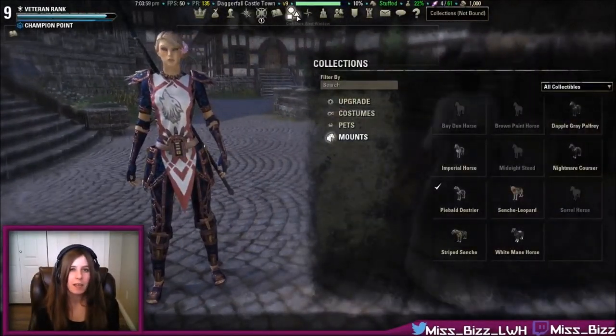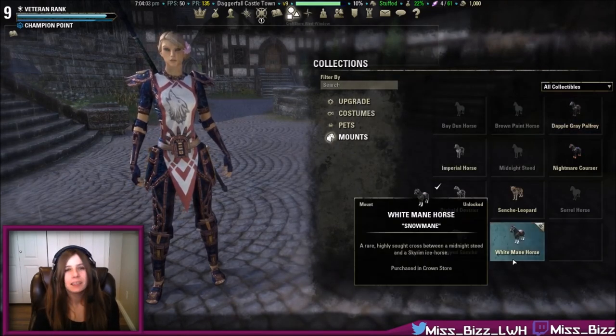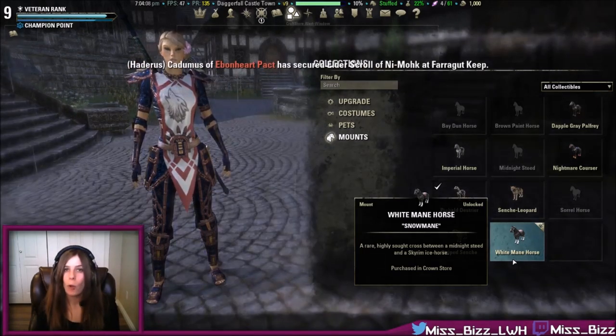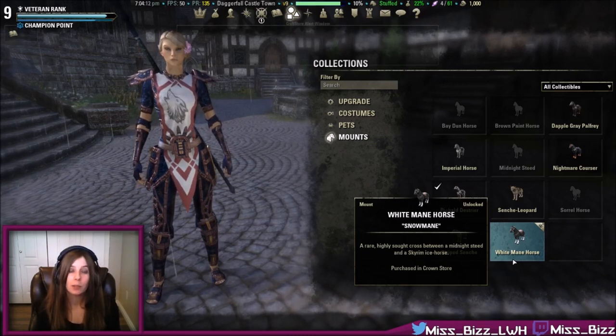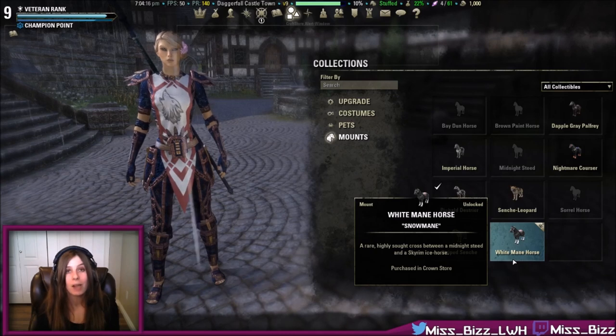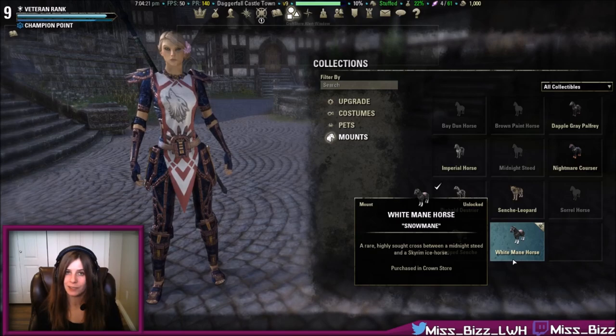Something really neat about your mounts being in the Collections tab is that once you purchase a mount — whether from a stable master or through the Crown Store — it will be available to all of your characters. There's no need to buy separate mounts for each character. You buy one and all your characters, new and old, can use it.